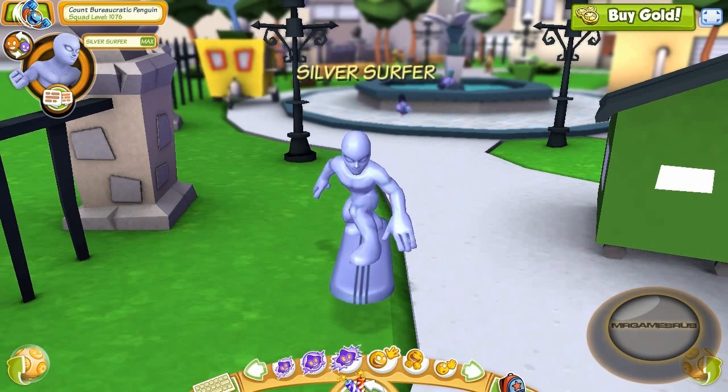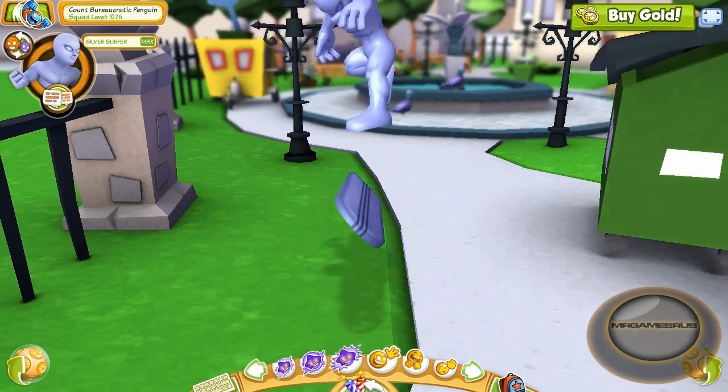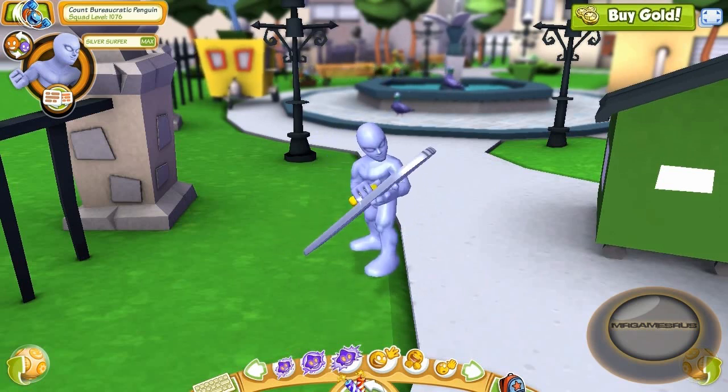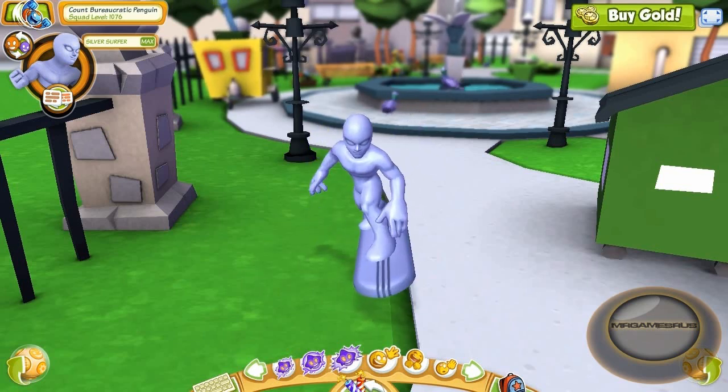Now let's perform his first power emote. His first power emote, he flips his board. And his second power emote, he starts shining his board with his sponge and decides to shine his head. Good times.